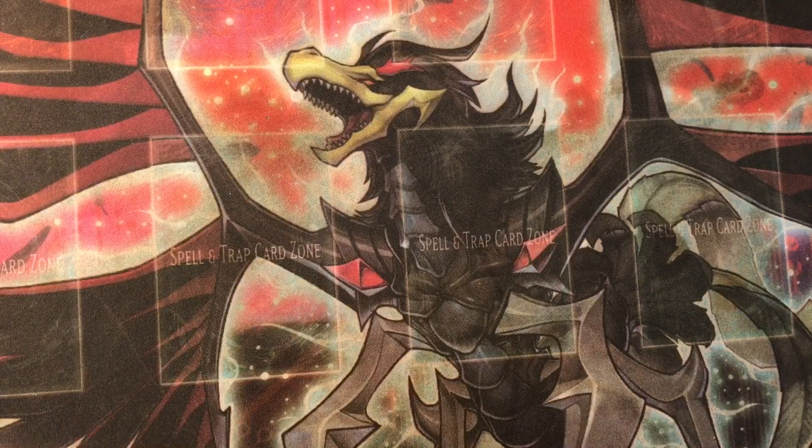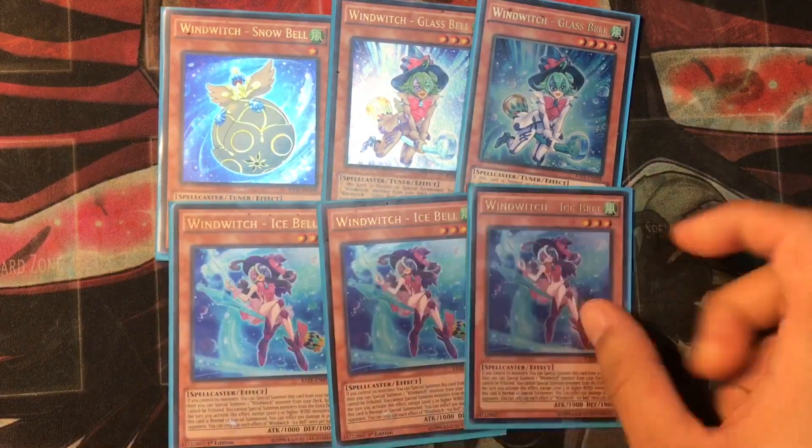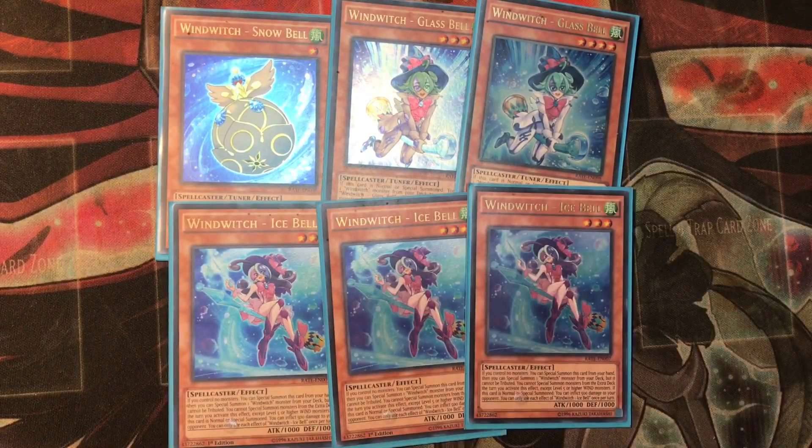I'm also running the Wind Witch engine. It's mainly there just to kind of protect your Trickstars. Without it, I was constantly just losing. But with the Wind Witch engine, it's really good. I mainly just have it there for Crystal Wing and for the Stardust.